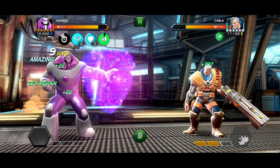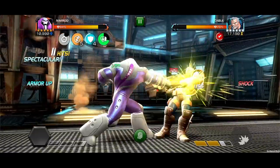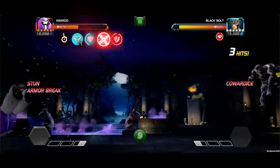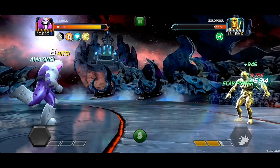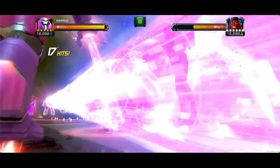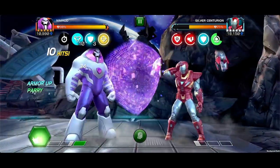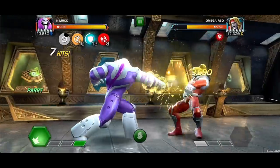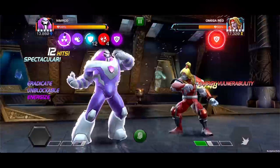Special 3: With Titan Protocol active, Nimrod gains Self Repair, regenerating 25% of missing health over 15 seconds. This effect ends early if he's stunned. While in Blitz Protocol, he deals a massive burst of Energy Damage based on the opponent's missing max health. When in Eradicate Protocol, you have the benefits of both Titan and Blitz Protocols — for example, a Special 1 gives Nimrod an Energize Buff while also inflicting an Energy Vulnerability passive. Nimrod also gains Protocol Charges for each unique effect, allowing you to double up on a single Special Attack.